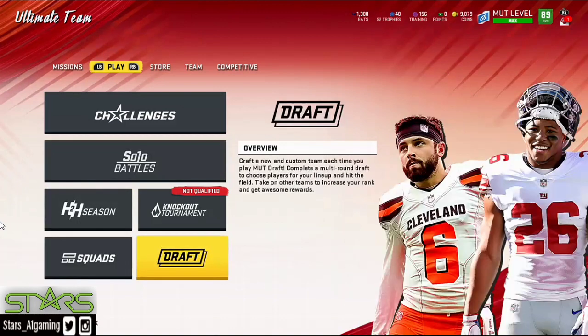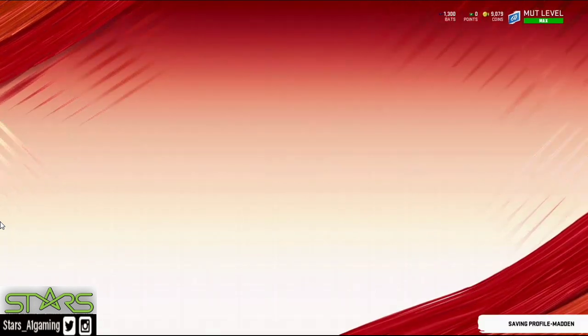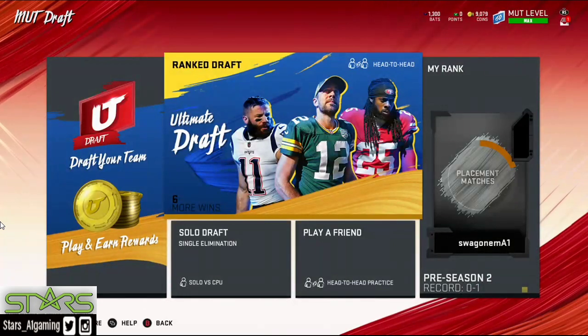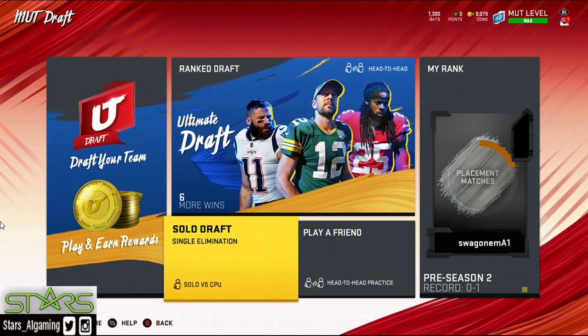Draft Champs is right here in play mode inside Ultimate Team and it doesn't cost anything — it's free. You just need about 9,000 coins to enter a MUT Draft. With the MUT Draft, you draft your own selection of players. This is gonna be the tournament mode we're playing in to earn that 35k, so again that's in the Draft Champions game mode.